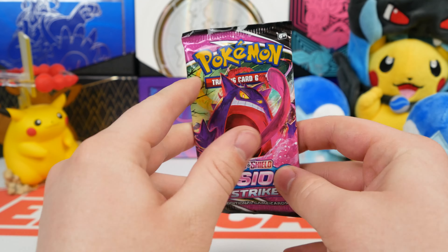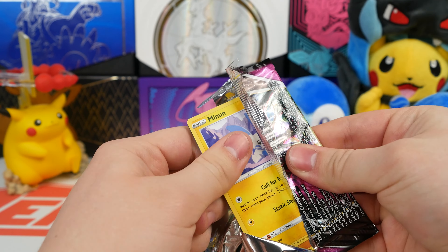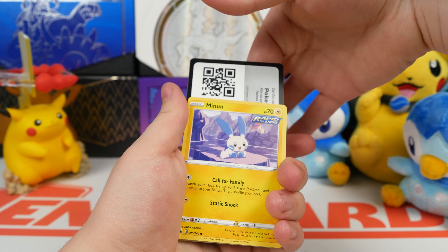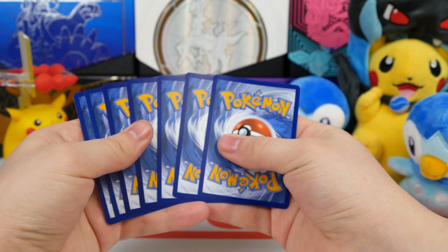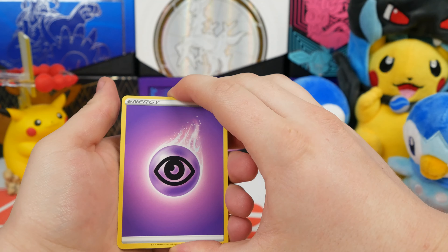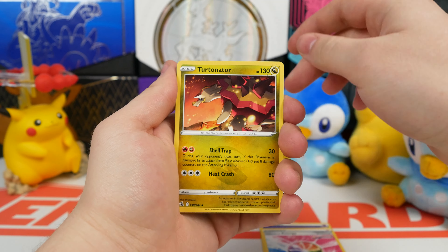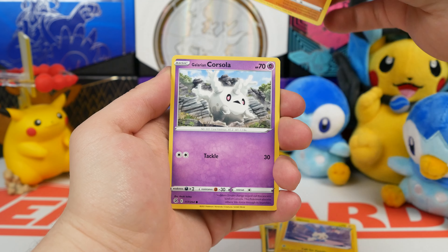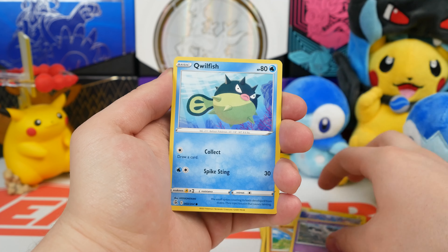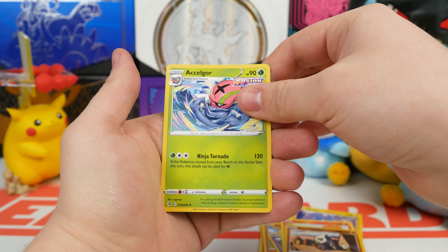Starting off with a Stinky Strike, as I call it. Not the biggest fan of this set. Me neither. There's some cool ones, but the pull rates are just incredibly low. The Gengar's still super cool, though — incredibly cool and incredibly hard to pull. Starting off with a Psychic. Fusion Strike Energy. Turtinator. Pukumuku. Minun. Boltoy. Galarian Corsola. Quillfish. Vulpix. Pancham. And then Selgor.